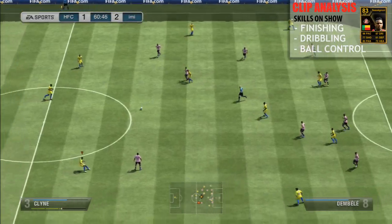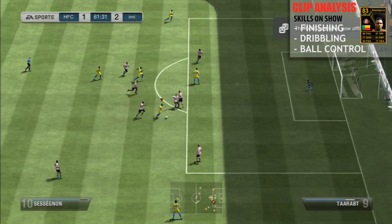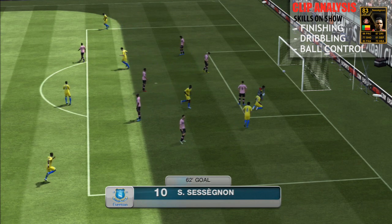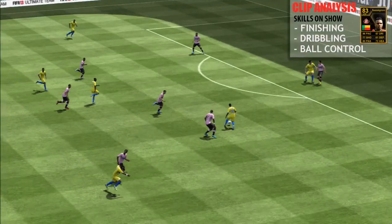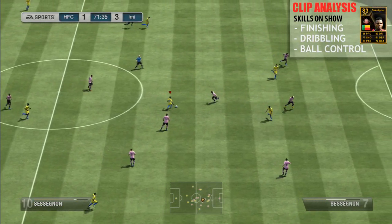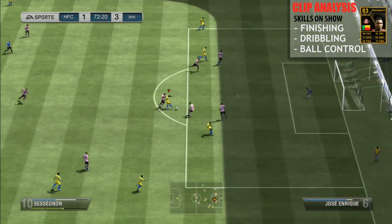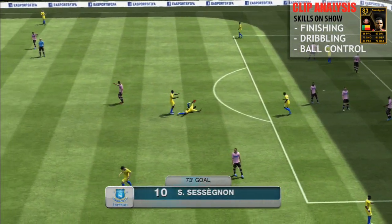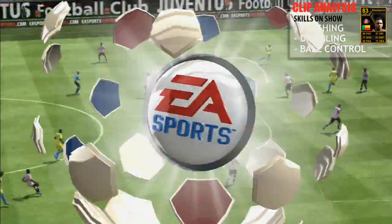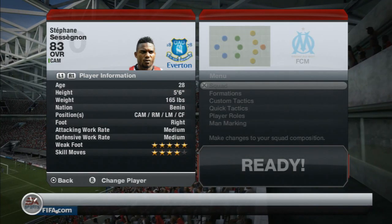He is 83 rated overall. Clip analysis is initially focusing on finishing, dribbling, and ball control. As you can see, he has a lovely finish. What you will notice is this guy has 5-star weak foot and 4-star skills, which means he can shoot pretty much as well with his right as with his left — we will show you some goals with both feet. You can see him in his own half just making his way in and out, ducking and weaving — ball control, finishing, all top class, and the dribbling to boot. It was an absolute pleasure using him — great dribbling, really responsive on the controls, and he had a wonderful shot.